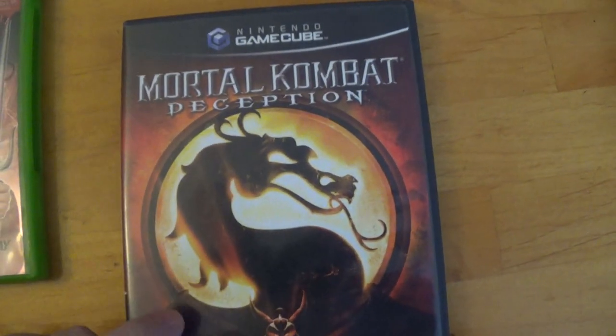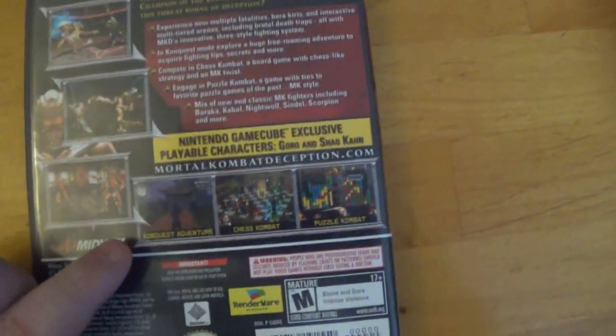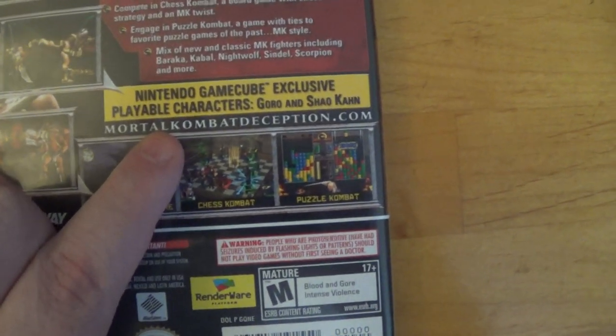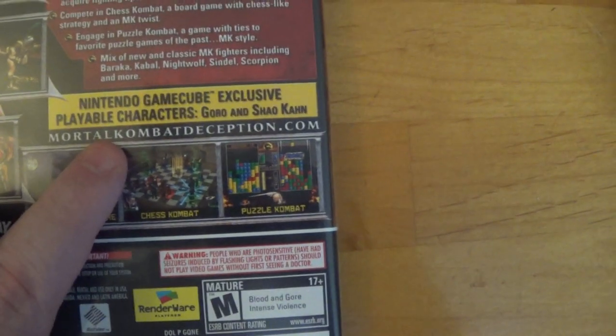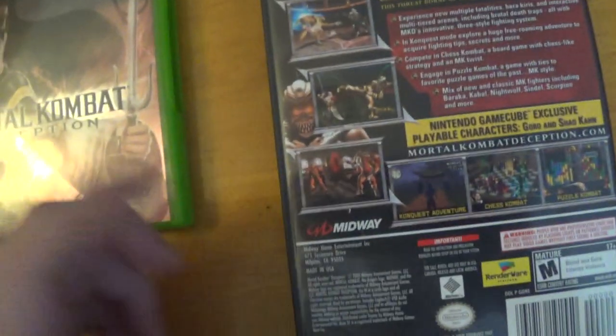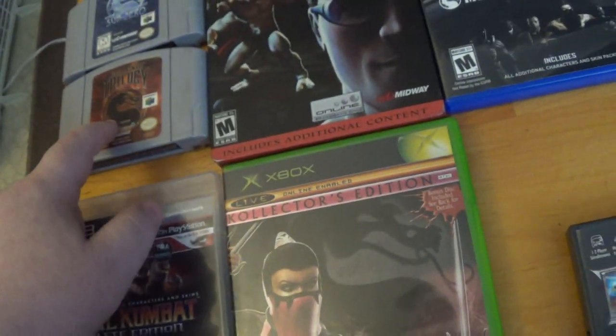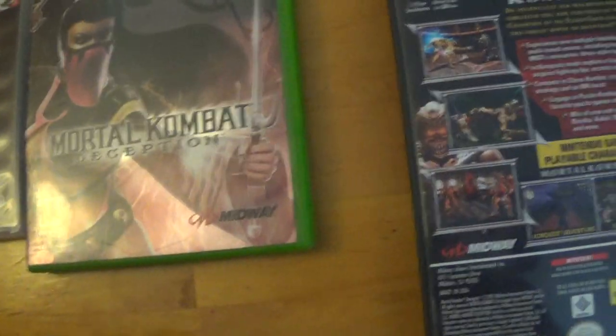Next up we got Mortal Kombat Deception again — we had the Xbox, but now we got the GameCube version as well. As you can see on the back, the Nintendo GameCube exclusive gives you playable characters Goro and Shao Kahn.